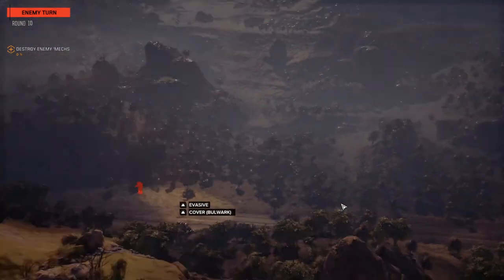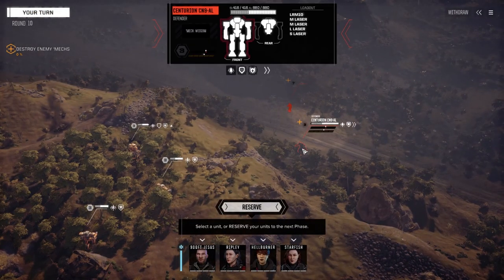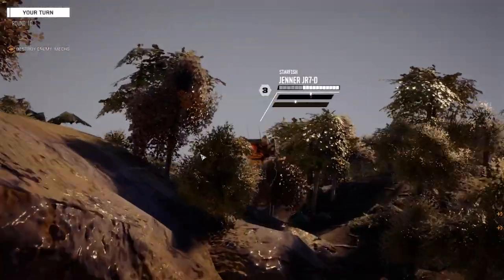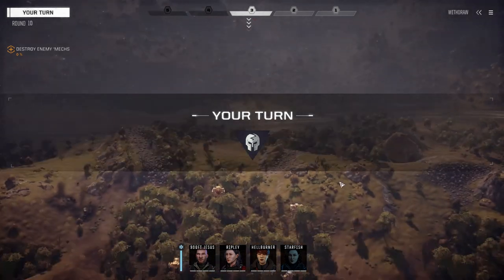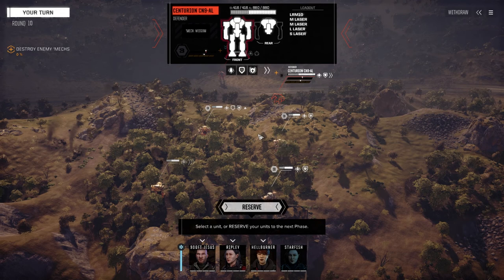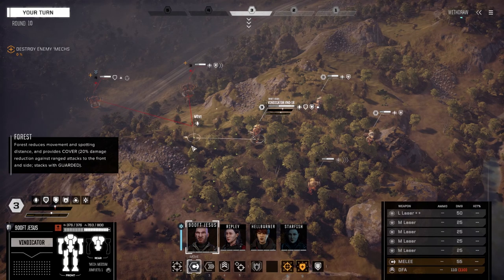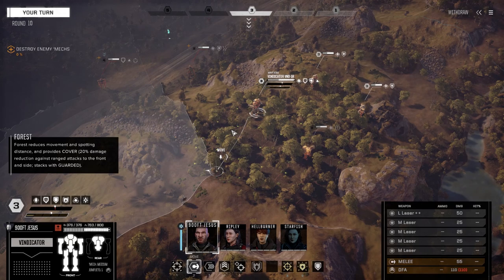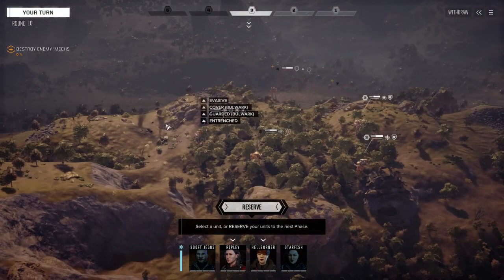It might only be two — there's a Centurion. So maybe it isn't a Panther, maybe it's a Vindicator. Fully armored. Let's move up here first and find out what we're up against. It is a Panther. The Panther's got to go. This guy has an LRM 10, large laser, and small laser — the large laser is in this arm. Let's get ready for the ambush.